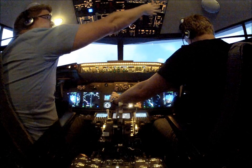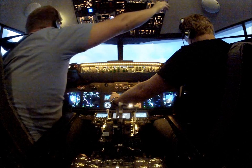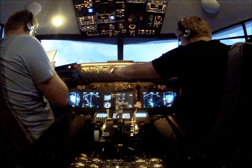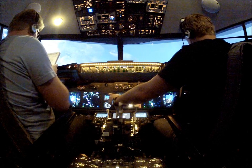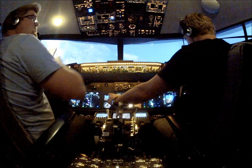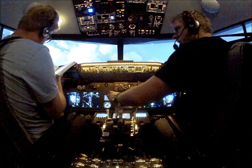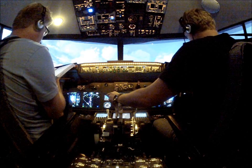Isolation valve switch — close. Pack switch, affected side, right side — off. This causes the operating pack to regulate to high flow in flight with flaps up. Very good. APU bleed air switch — off. Checked. Plan to land at the nearest suitable airport. Go through the one engine inoperative landing checklist on page 724.